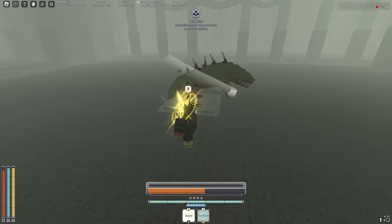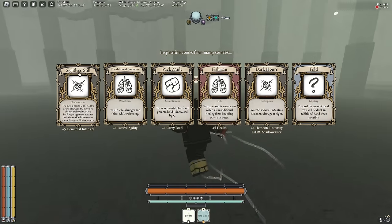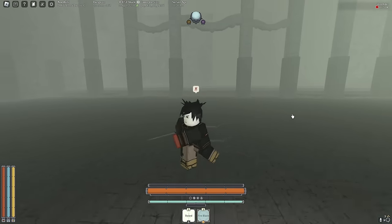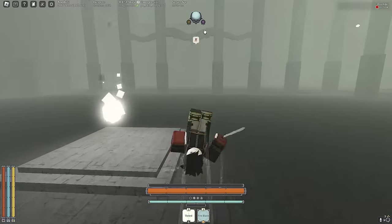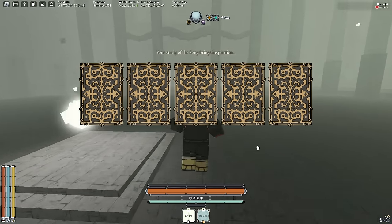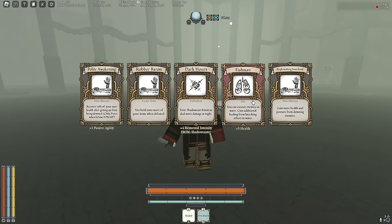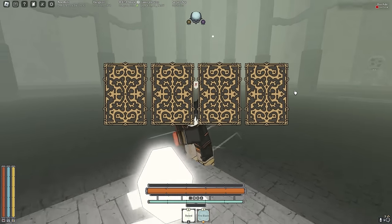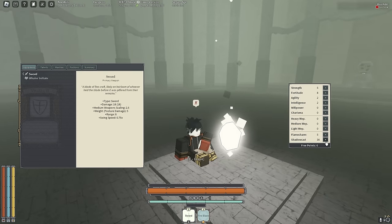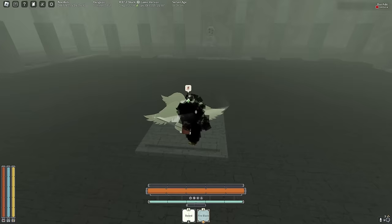We're almost at 50 Shadow Cast so we're making moves. I got Sightless Still instead of Singularity because we want to blind opponents on this build — Singularity wouldn't be a good match. Let's also get Moving Fortress and Fish Man. Hopefully we get Replenishing Knockout later. We're three away from 50 Shadow Cast — keep going.